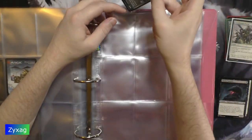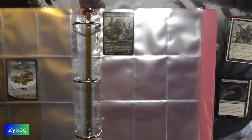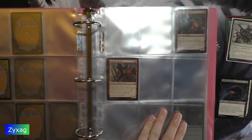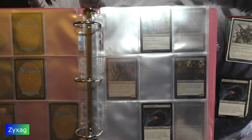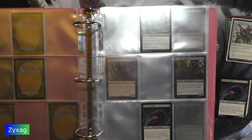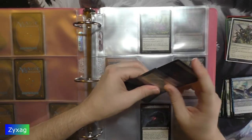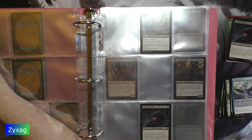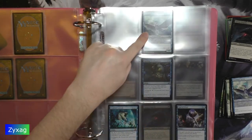Gloom Pangolin is next, which is also a card I already have. And Green Tail Heron — another one I already have.